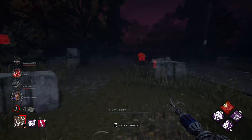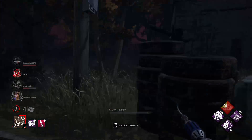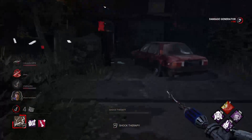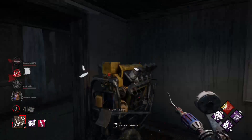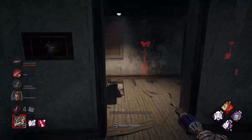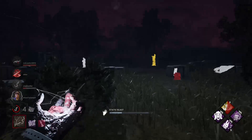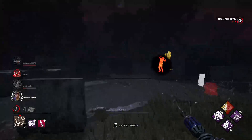He threw down a colour shack - why? You might as well just go in here and kick these gens. He messed it up. Okay, getting ready to use shock. One guy's over there.